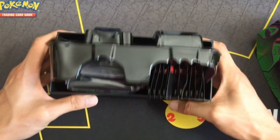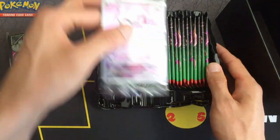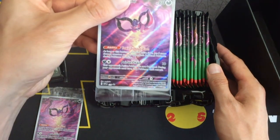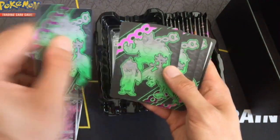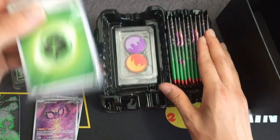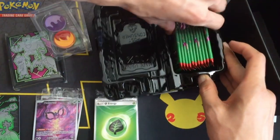Going back to the box, it looks like they changed the layout. They don't have the cardboard cutout — they just put everything in a plastic tray now. So they have the sleeves, promo card — this one is the Pokemon Center logo one — and there should be another promo card, which is the regular one that will come in all ETBs. We have the card dividers. Code card I will use. Energies. Commission markers and damage counter dice.